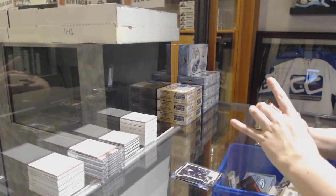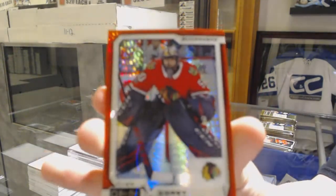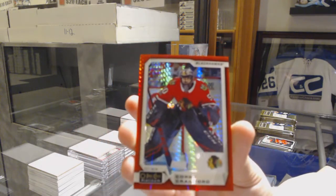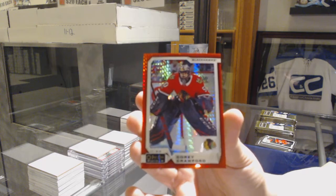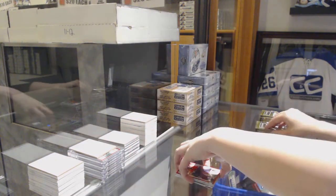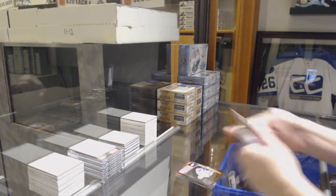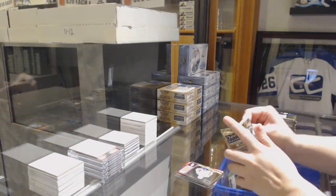Rookie for the San Jose Sharks, Antti Stomela, numbered to 199. Red Prism of Corey Crawford for the Chicago Blackhawks. Retro for the Capitals, Alex Ovechkin.